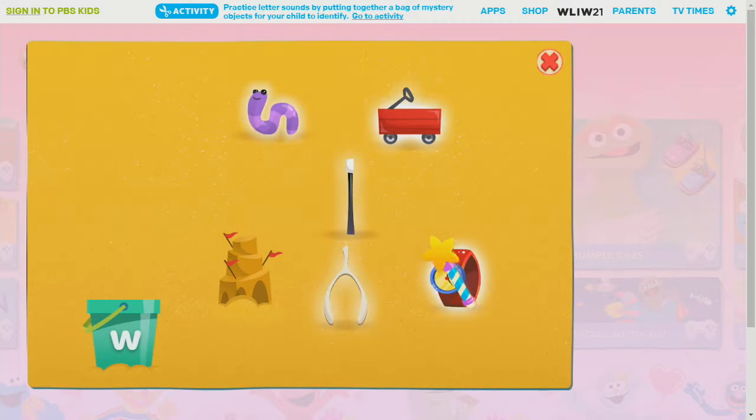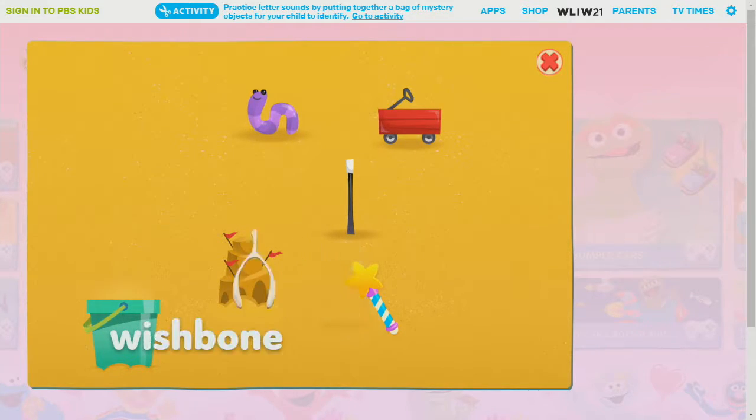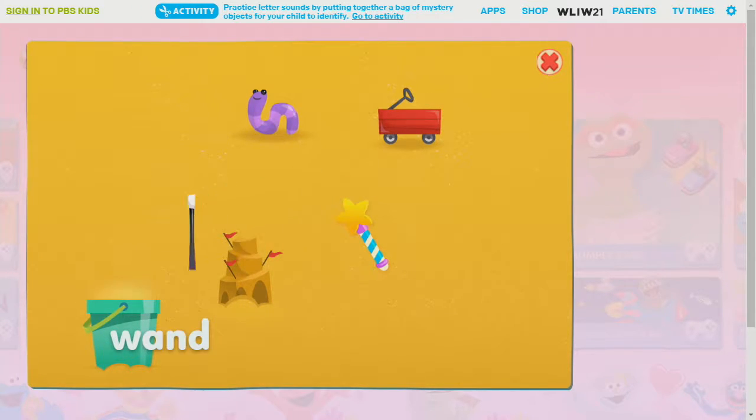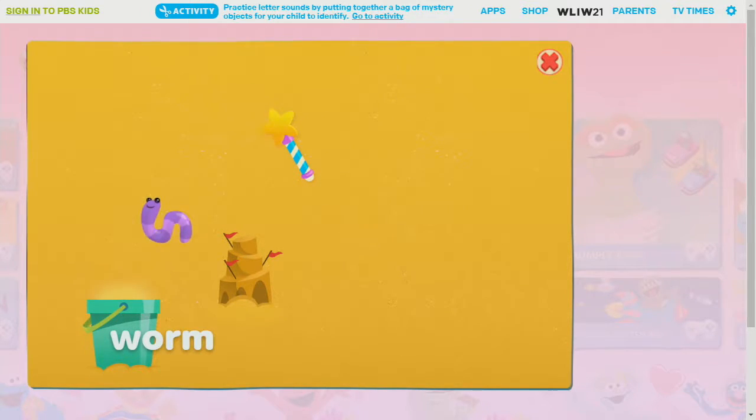We found all the things that begin with the letter W. Now into the bucket they go. Click on each one. Watch. Wishbone. Wand. Wagon. Worm.